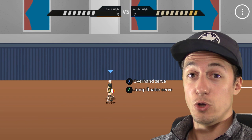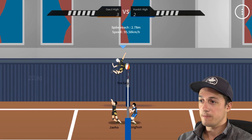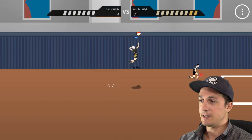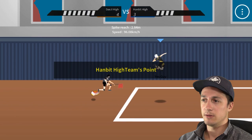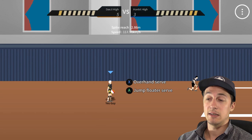There we go. Jump float — why can't I do a jump spin yet? Got it, that was a weak hit. The dump scores — does the guy in the front row not dig anything? He's an idiot. That went over — I'm surprised. I jumped, I jumped. Run the quick — oh, 'chance ball' — does that mean like a tight set? Oh, I won! Yes!